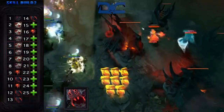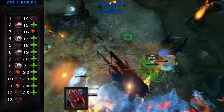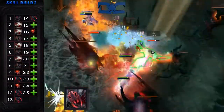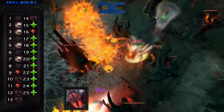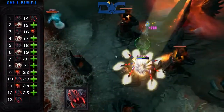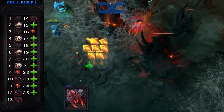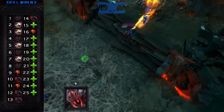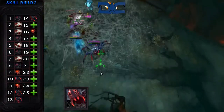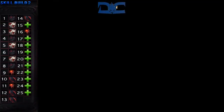Your only excuse for getting your ultimate early is if you're having a lot of trouble staying alive. Usually your webs provide more than enough regeneration, but anomalies do occur. Going back to the regular build, by level 8 max both your web and spiderlings. Then start leveling normally — getting Insatiable Hunger at levels 9, 11, and 16 while being sure to skill your passive every other opportunity.